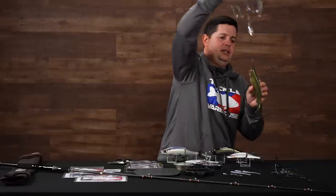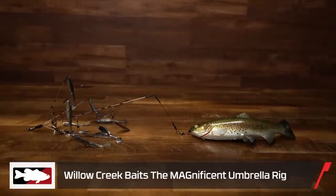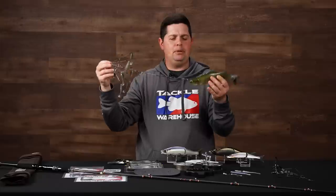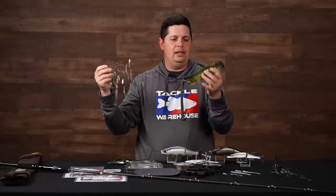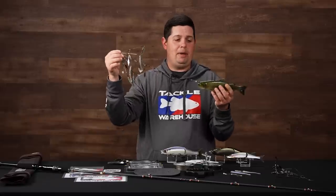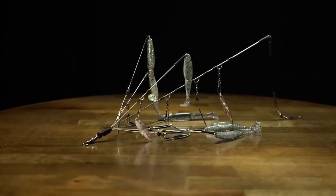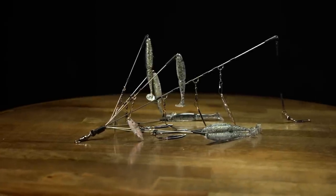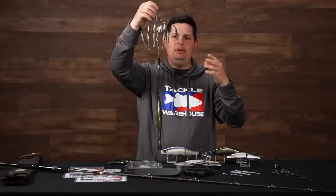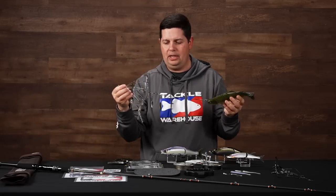The last rig here is the Magnificent — their hog wrestler rig. They specifically built this to fish the Hog Hunter Magnum Trout swimbait, but you can fish any big eight- or ten-inch swimbait — a big Keitech, a Huddleston, Savage Gear, whatever you want. Up top there are six wires so you can outfit it with any kind of teasers you want. I put a few Gamblers on there just to show you what it looks like fully rigged, but you can use Keitechs or other swimbaits — whatever profile you're looking to achieve.